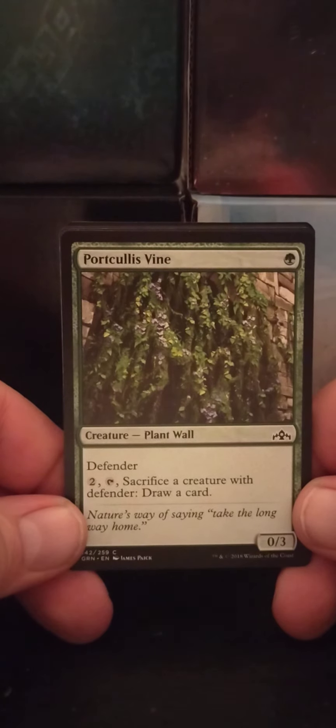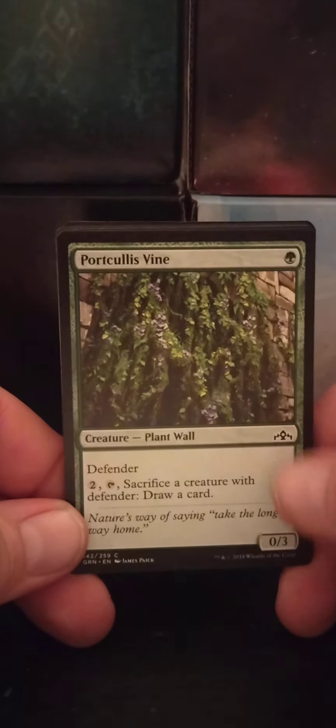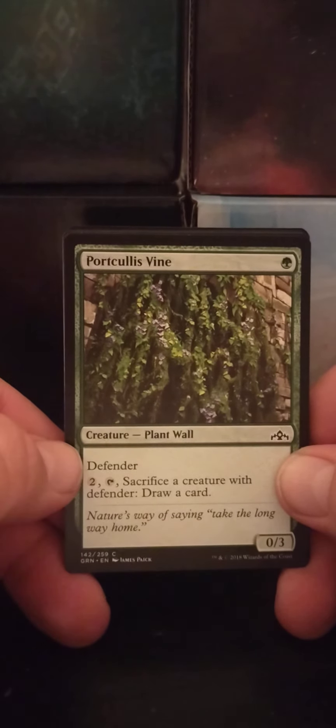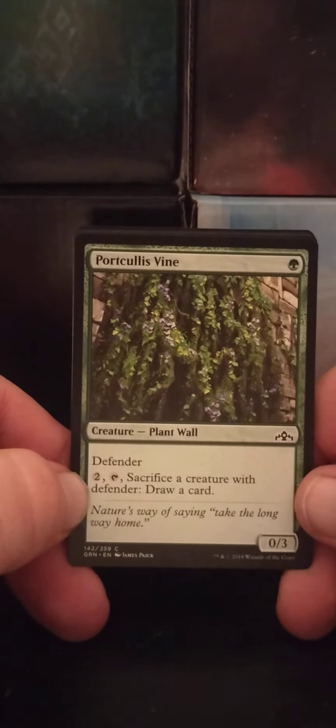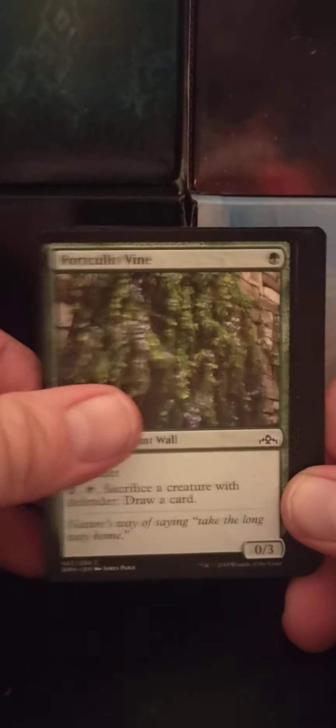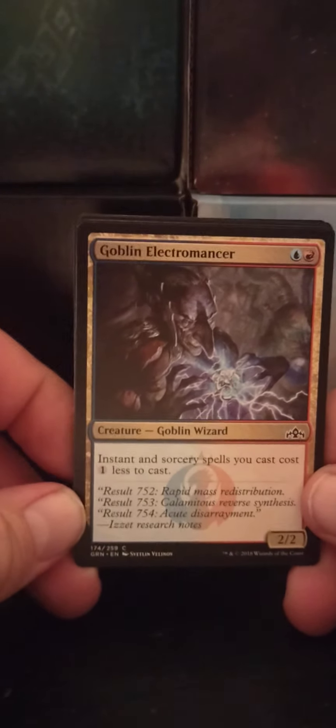Portcullis Vine — a single green Plant Wall, 0/3. Defender, which means it can't attack. Pay two, tap, sacrifice a creature with Defender: draw a card. That's pretty good — if you get that in your opening hand, boom, you've got defense.